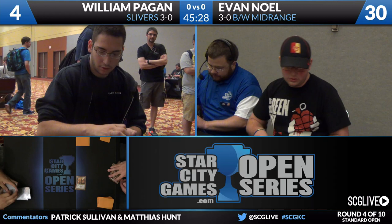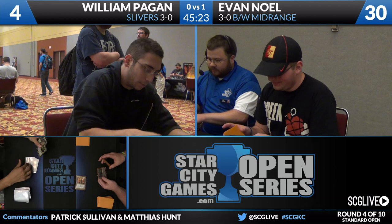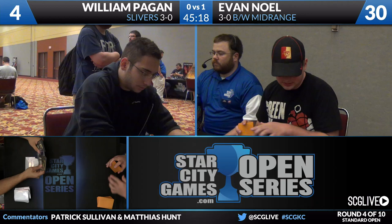Not a great opening for Slivers here. So a very aggressive keep by William that game — didn't pan out for him, but we'll see if he's going to get more shots at it game two. Let's start with Evan Noel's side. There's one card I was looking for to see if he had it, and it's the first card in the sideboard, and he has three of — it's Drown in Sorrow. I mean, this is not messing around in the little creature matchups, and it's among the best cards you could have against a Slivers deck.